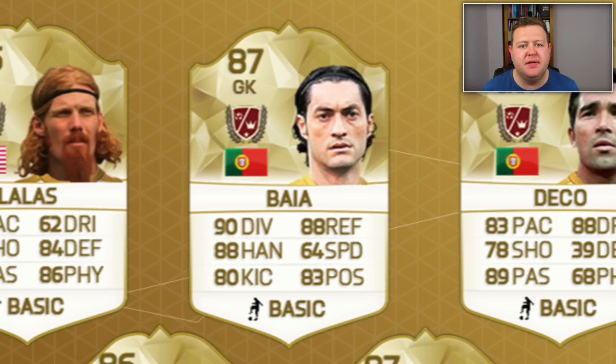Next up, we have a very new goalkeeper added to the FIFA 16 legends. That is a Portuguese guy called Baia. He's six foot tall, but he's got some ridiculously good stats: 90 diving, 88 reflexes and handling, and 83 positioning as well. He should be a really decent keeper. Hopefully FIFA 16 keepers will be good — if so, he'll be one to use.